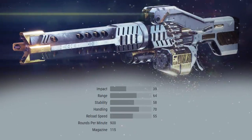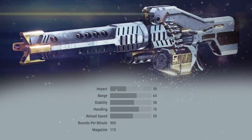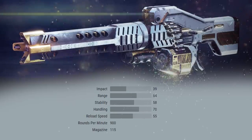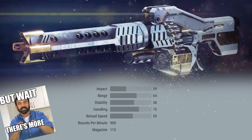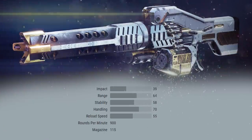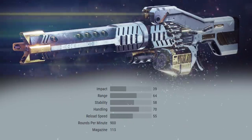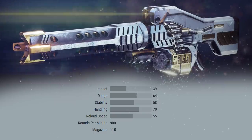Before we get to the shiny, fancy features of this new exotic, there's some important things you gotta know. The Air Apparent comes with an absurd 90 aim assist, same as the Hammerhead, and also a 95 recoil direction. This weapon is incredibly easy to control, even with the high rate of fire.